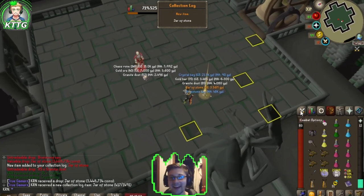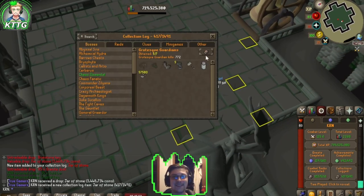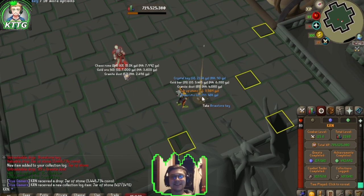Jar of Stone drop! And that's our fifth out of seven items on the collection log as well - we will definitely take that. Task complete, back to Konar.